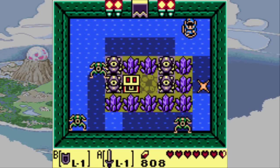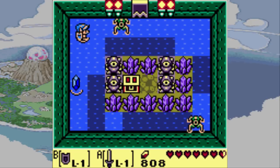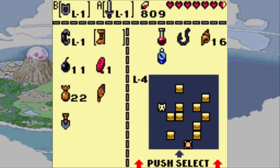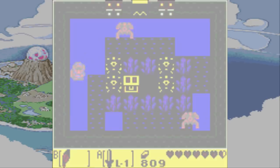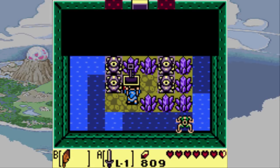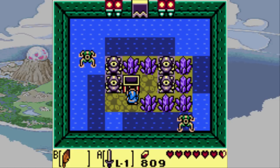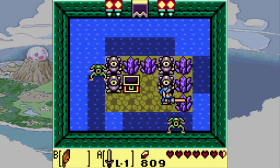Yeah, deep water. Link can't swim, so we have to get over there without going into the deep water, which should be possible. I just need to jump. So until we get the flippers, pretty much all the puzzles around this dungeon are going to be revolving around how to get somewhere without swimming.